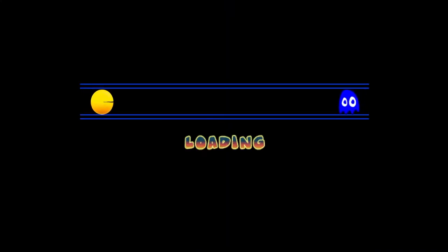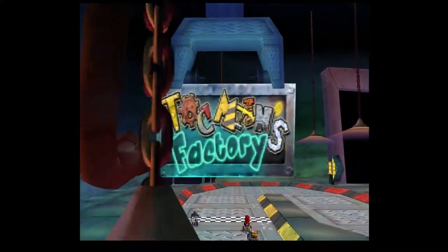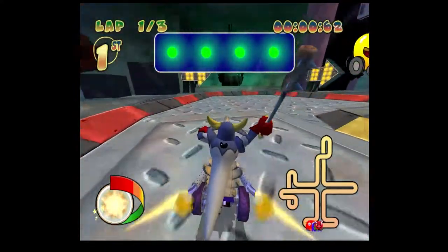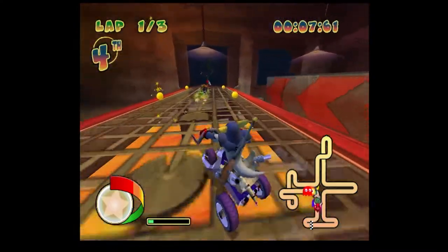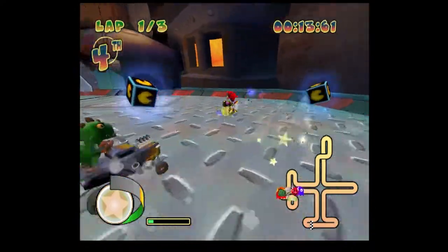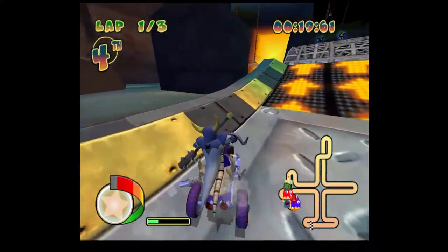Next up is Talkman's Factory — really, really good course with a really good track. It also has one of the weirdest shortcuts. For the longest time I always saw the cherry shortcut near the end of the track and didn't know how to get to it. But I recently figured out that you need to get the Watermelon first. We don't get to the Watermelons until later on through the course.